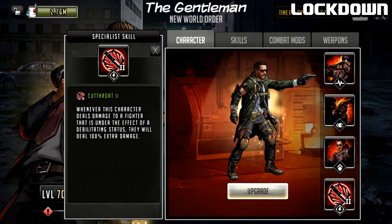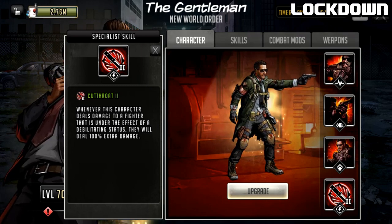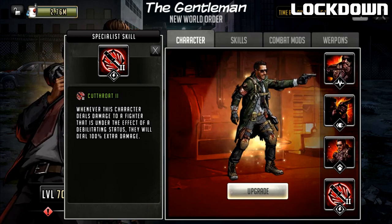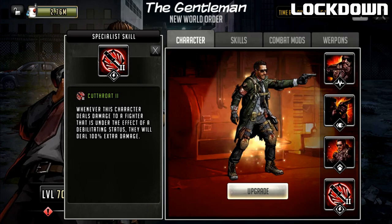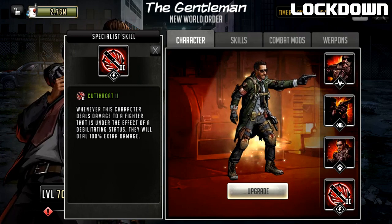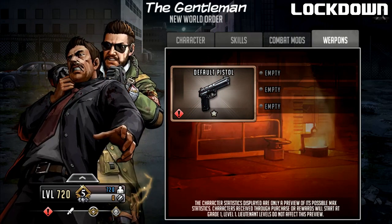I don't think he could have had a better specialist skill, other than maybe On A Roll which would increase his attack by stacking up. But Cutthroat is giving him what is effectively three or four turns of On A Roll as long as the target has a debilitating status effect. This is a good combo. The Gentleman does not have an attached weapon.